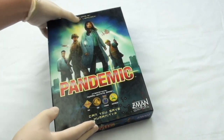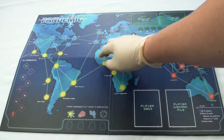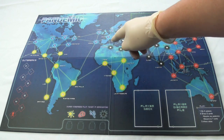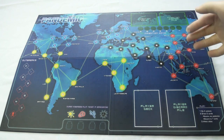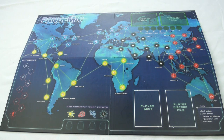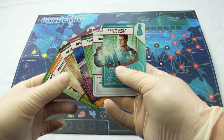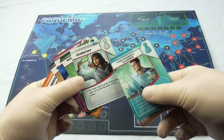The game of Pandemic is played on a map of the world, and the cities have been separated into four regions: blue, yellow, black, and red. This is a cooperative game, which means the players will be working together as a team to find the cure for four diseases before time runs out. Each player will be acting as a pathogen specialist with their own special abilities to help in their mission.